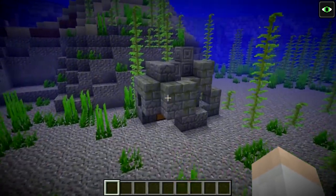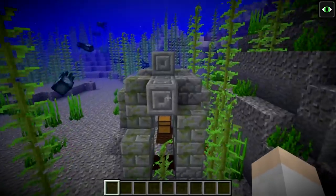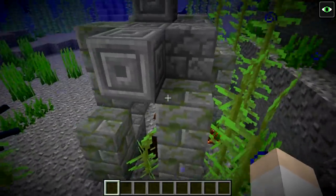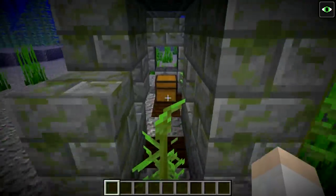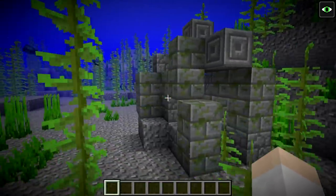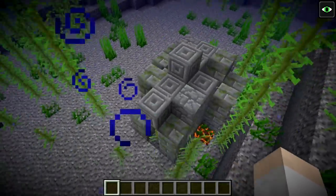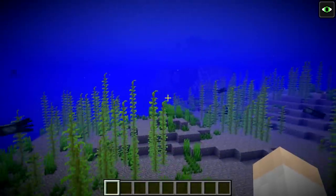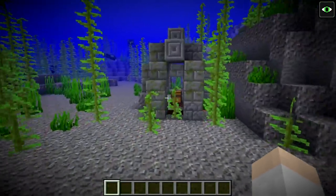First up, there are now underwater ruins in Minecraft. Here is one such underwater ruin structure. You can see there's a magma block nearby, which is how you can find these somewhat easily from the surface — just look down and look for magma blocks. This one is actually a cold underwater ruin, which can be found in the frozen oceans, the normal oceans, and the cold oceans. There's also another structure — the warm ruins — which can be found in the lukewarm and warm biomes.